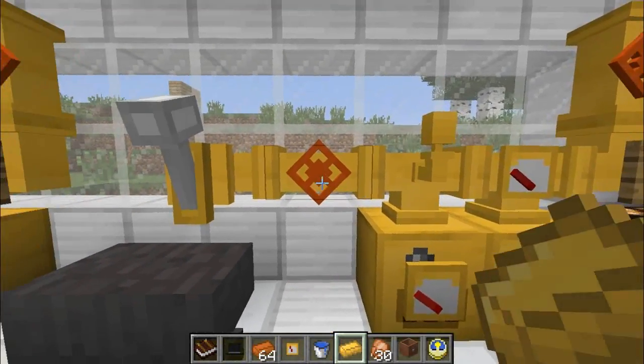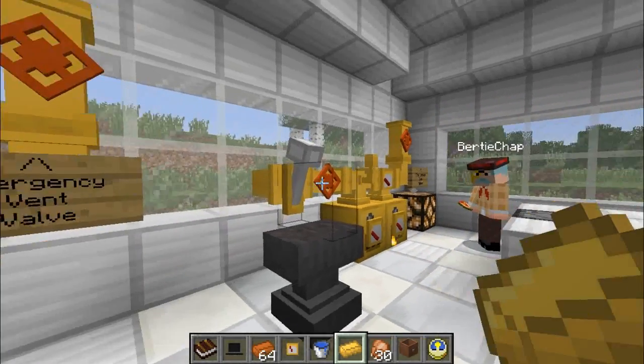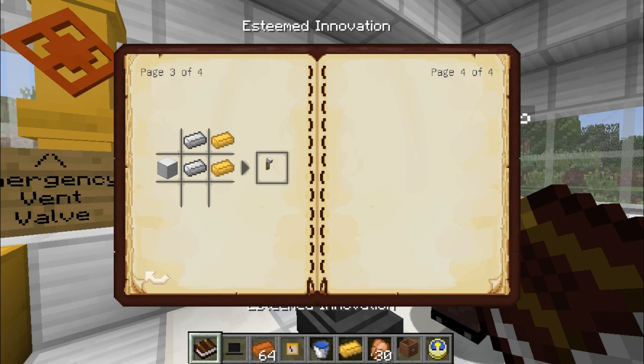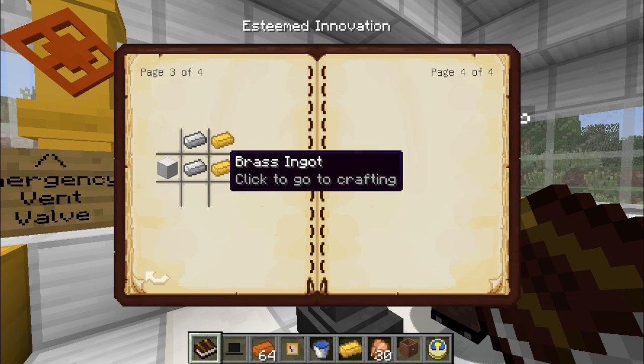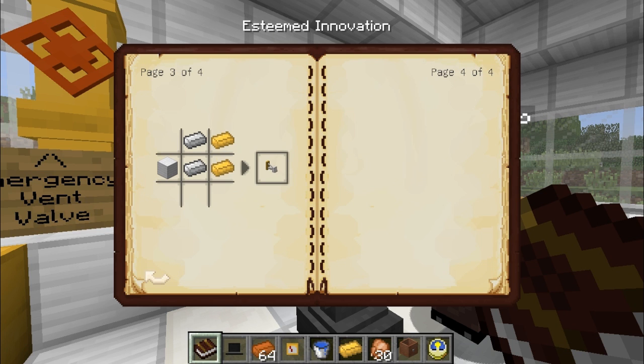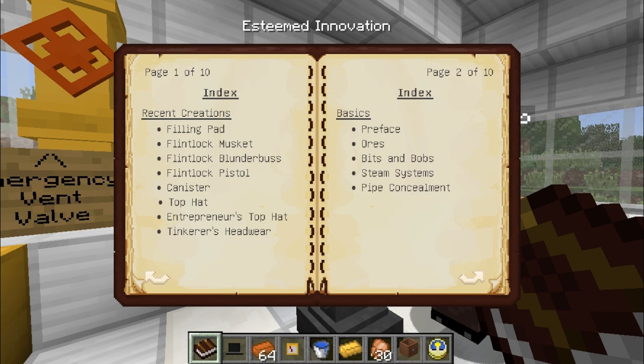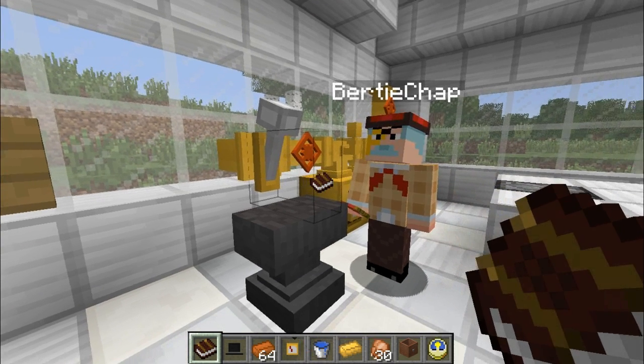This is then connected in turn to a closed valve, which leads over to a steam hammer. This is a very curious contraption. The steam hammer, as you can see, can be crafted with blocks of iron, iron ingots and brass ingots in that configuration. You'll have to work out how to make the brass plates, but either ingots or plates will do the job.